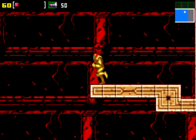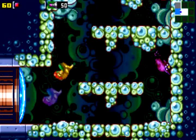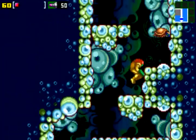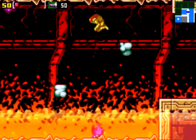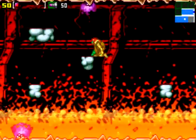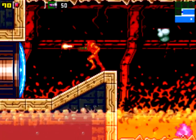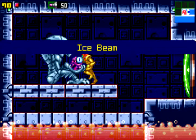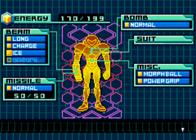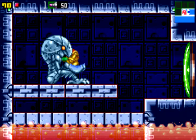Now you can go back and get this after you get the Ice Beam, which I'm actually getting right now, to freeze that enemy that jumps out of the water. First you have to blow a hole in the floor so it'll jump through and give you a higher platform to stand on so you can actually reach the missile tank. Get on this stupid thing — there we go.